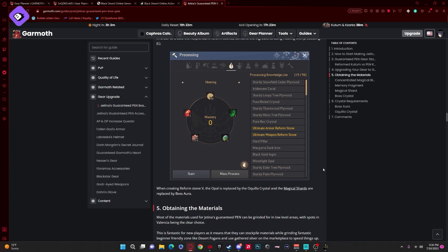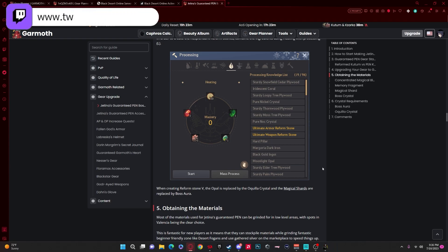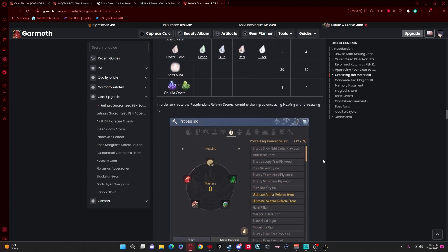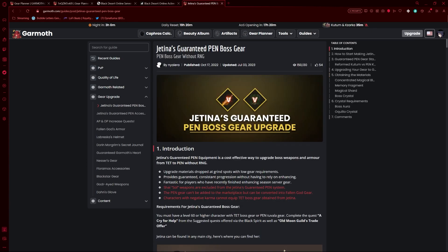Once you gather all the required resources, you're going to want to use heating on those resources to turn them into the reform stones. You're going to need reform stone 1, 2, 3, 4, and 5, and you're going to need to reform them all into pen gear. Once you get all five required stones, you first put in the first one, then the second, and go all the way up to the fifth, and it should give you pen Jatina gear.